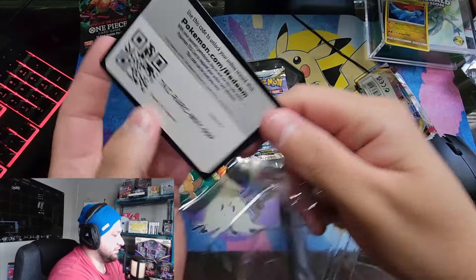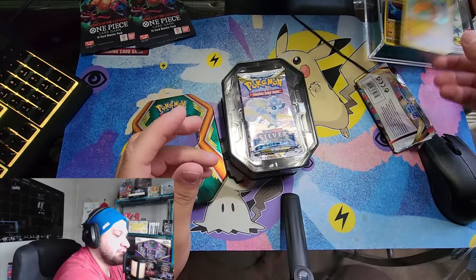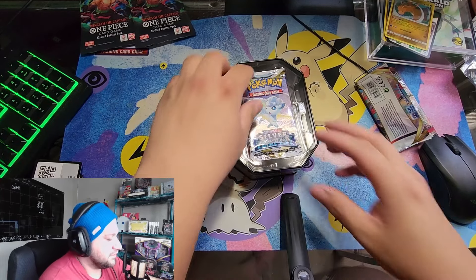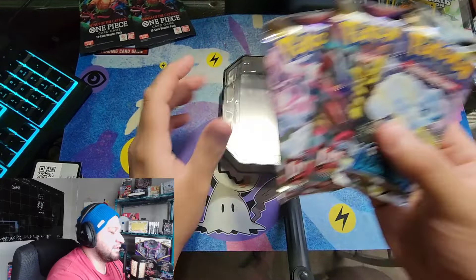Alright, let's see what's in the Dragonite tin. I think it's the same thing but - oh yeah, here's the Dragonite. And there is the code for the Dragonite if anybody wants that. Dragonite is pretty cool. Dragonite's alright to me - he's no Salamance, but he's alright.